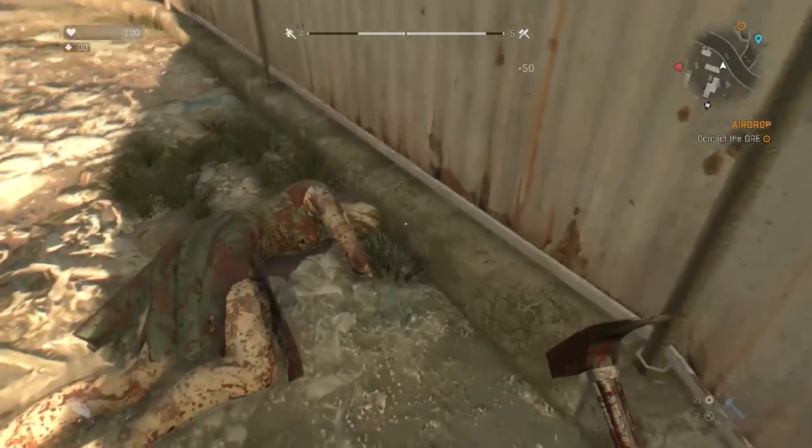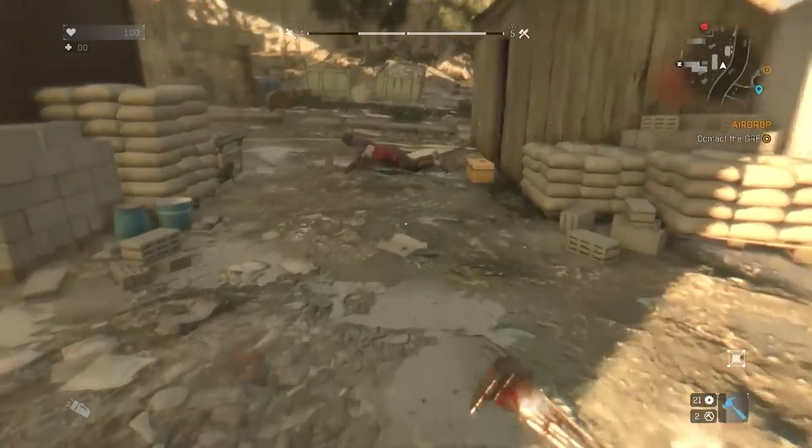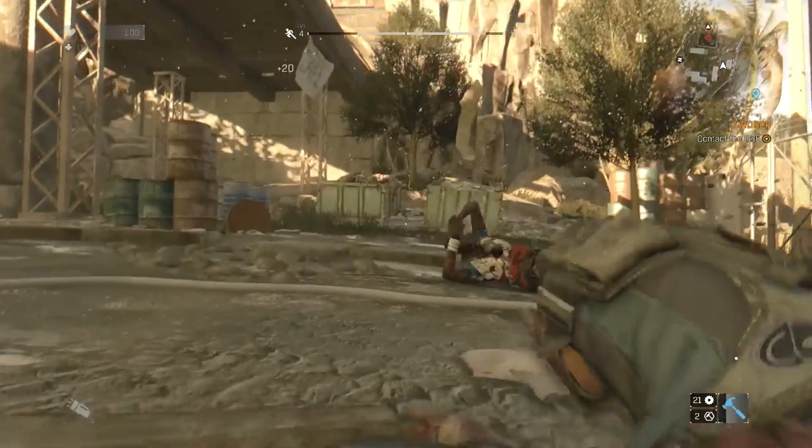Drop kick her into a wall — the blood spatter, oh my god! That is just ridiculously fun right there. Give the guy a raise who thought of this because it's the best thing in the game so far.